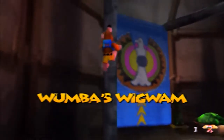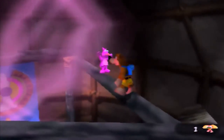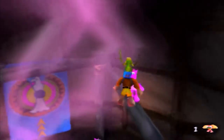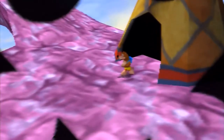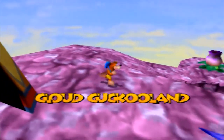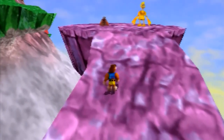As a certain blue hedgehog — porcupine! That's the one — would say, 'that's no good.' We aren't going to bother with Humba Wumba right away; we just wanted to jump in here to grab the Jinjo quickly. You could give the Glowbo to Humba Wumba right now, but personally I'd much rather leave all the Humba Wumba interactions until last in this world.